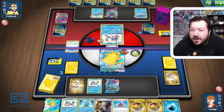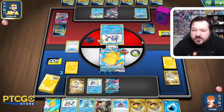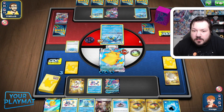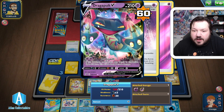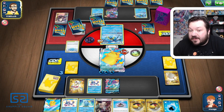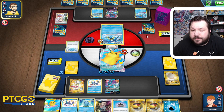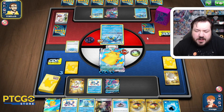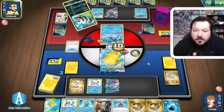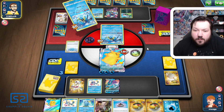I think we actually can win the game if PJ does not get the knockout somehow. He might not have it — it was just a pretty easygoing attack. Sometimes you just get stuck in an awkward hand. There's the energy — is that going to bring Jet Assault active? Jet Assault does 140, actually more damage, so Jet Assault would get us the knockout. We need to hope that PJ does not find a Scoop Up Net or a Switch. That's enough damage for the knockouts.